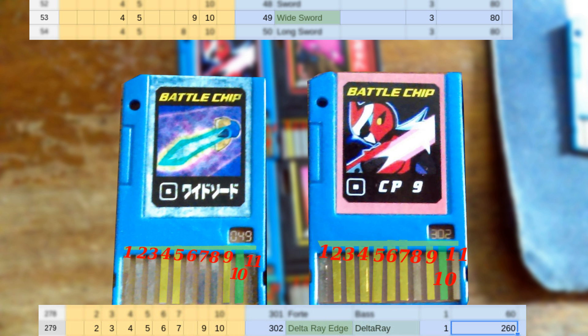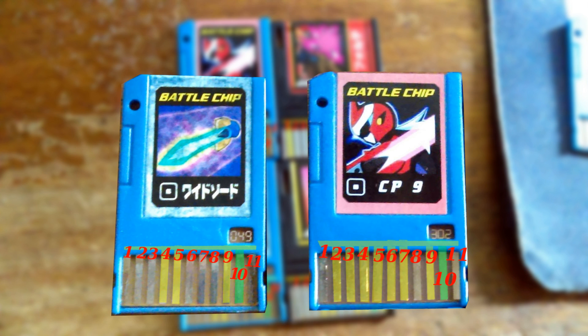Now let's look at the layout of the chip we have and the layout of the chip we want to make, so we can figure out what we need to do. Since we have a few live pins, we have to bridge them to make this chip match the one we want to create. Looking at this diagram, delta ray edge requires pins 2 and 3 to be alive as well as 6 and 7. We have pins 4 and 5 live, so we're going to bridge those to the rest of the pins we need to have alive.